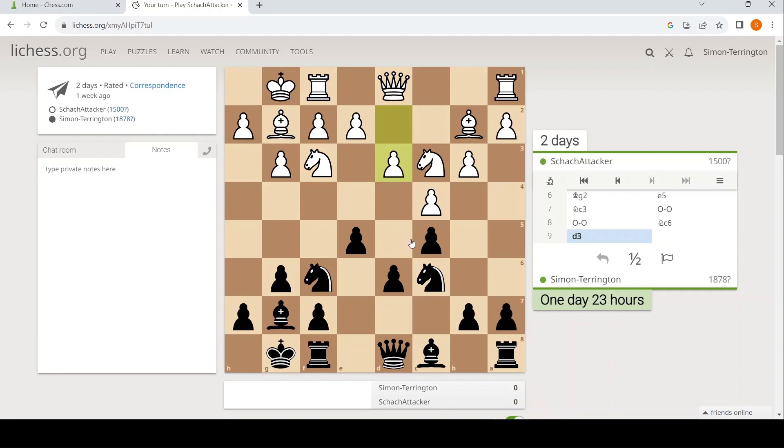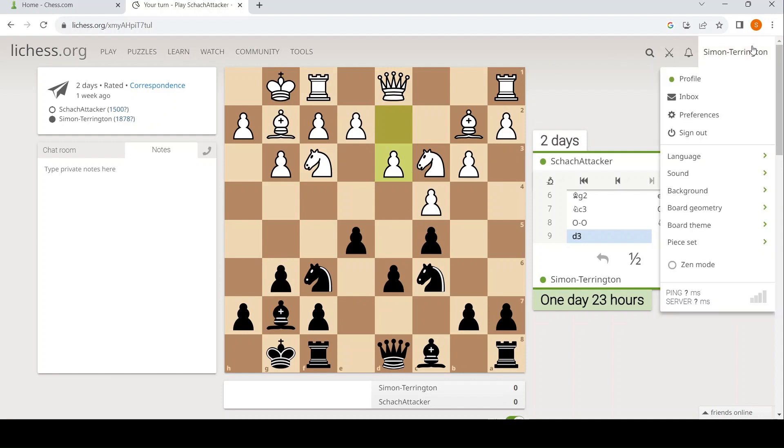I'm not saying black's better. I have no idea what an engine would say about this. I mean, no pieces or pawns have left the board. It's very complicated. d6 is a weakness, but it's a very hard weakness to access. I suppose white has slightly fewer weaknesses, but everyone's playing sensible chess.